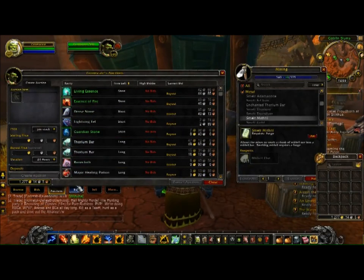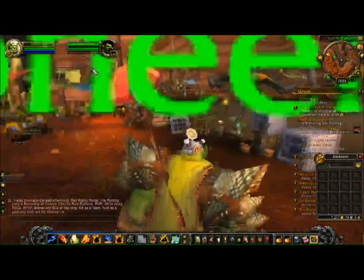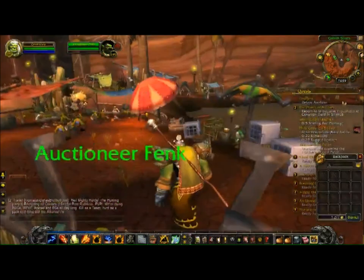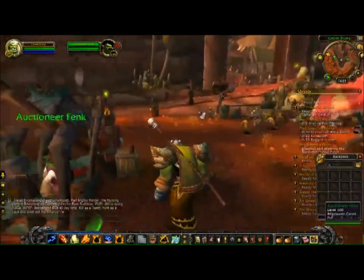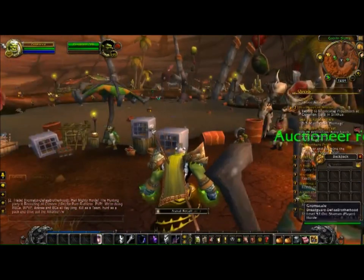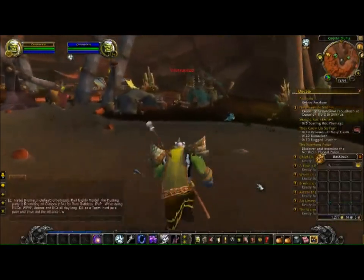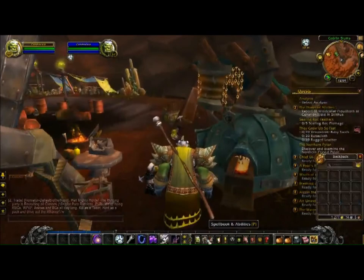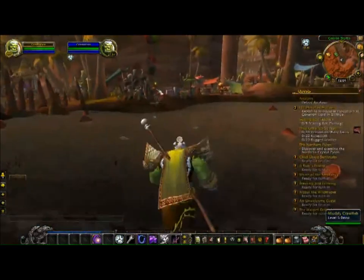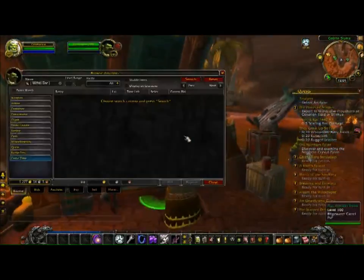I usually have a lot of products for auction, so I'm constantly checking the mail to receive a constant stream of income. What I like to do is get to Orgrimmar in the Goblin Slums, because I have the auction house, the bank, and the mail all here. As a miner, I benefit a lot from being here — I just cross the river to process the products at the forge, then go back and sell them. That's how a capitalist plays World of Warcraft.